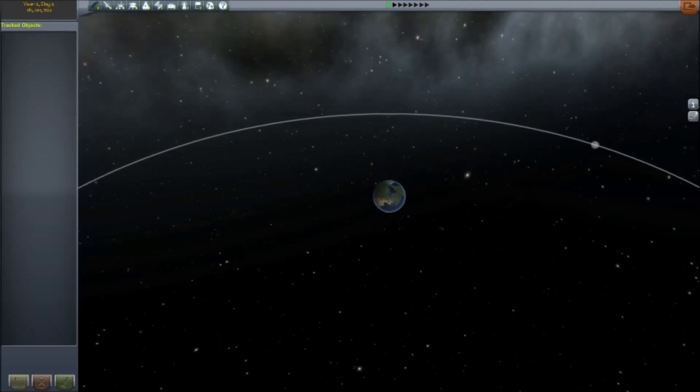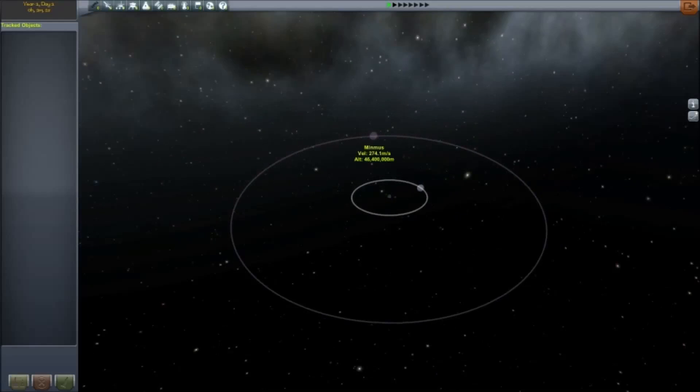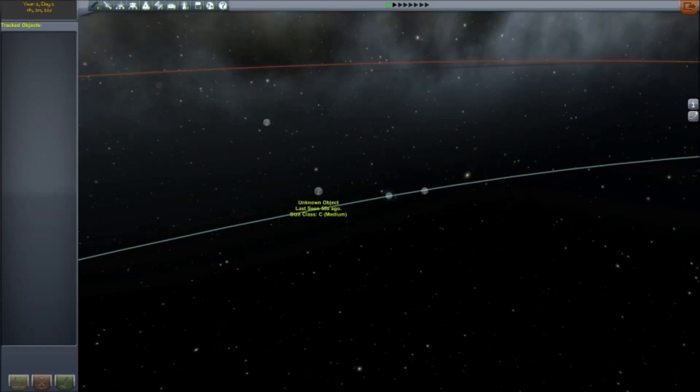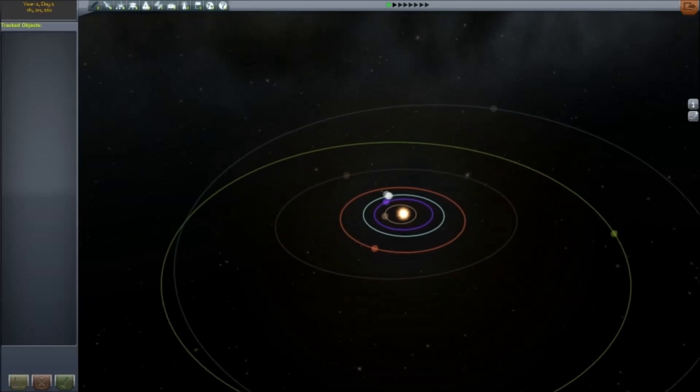If we zoom out, we can see that, like the Earth, it does have a moon called Mun. But what's this up here? If we zoom out yet a little bit further using our scroll wheel, we can see that this planet has not one, but two moons — a bit different than our own. Zooming further out still, we see some unidentified objects within the solar system, and we get to see the solar system itself.